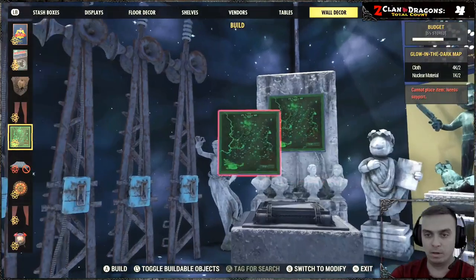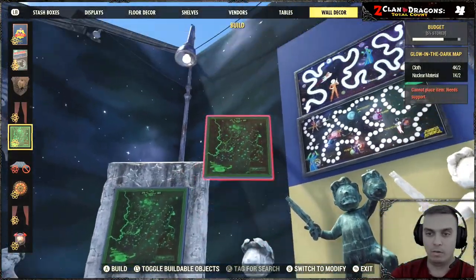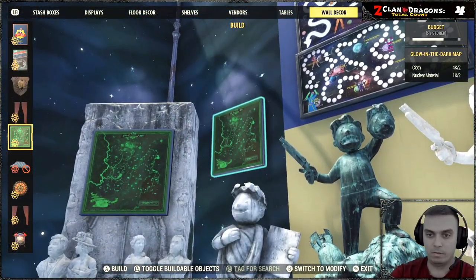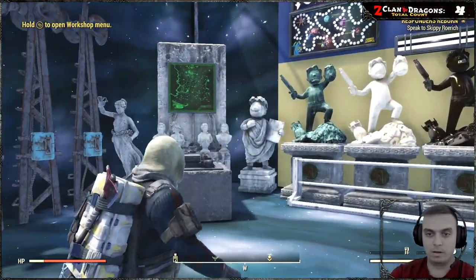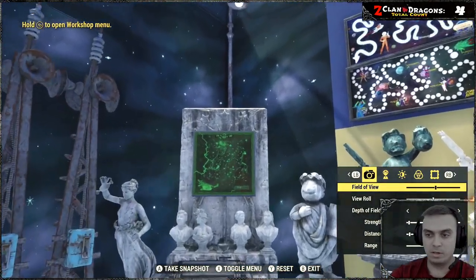Once you find it, you can build it on any type of wall — right over here. That's how it looks. Let me zoom into photo mode so you can see it more clearly.